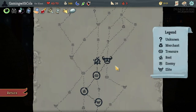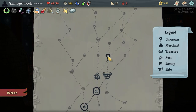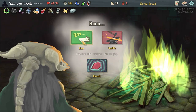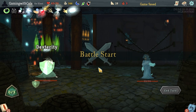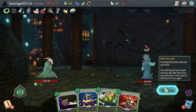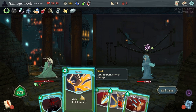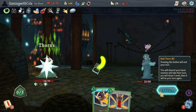Let's see — are we going to go elite? Nah, I think I'll go campfire. There's nothing up that side. Let's go to this shop, then rest again so we have more health. Then the elite — Accuracy, Accuracy, Blade Dance, then Shiv, Shiv, Shiv — end turn. Let's go that one with that one and that one — end turn.